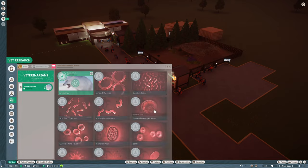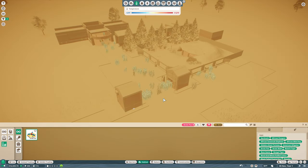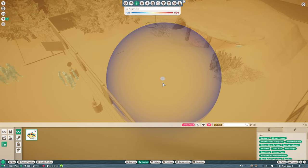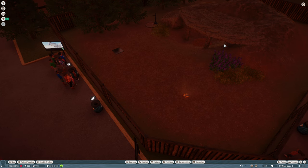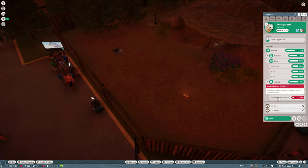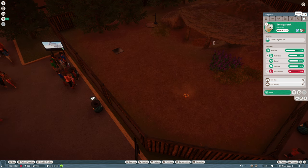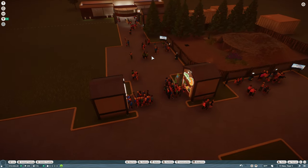Vet research is complete. She can continue. We unlock a sprinkler — put that over there and they can have a little bit of fun. They now have a tiny bit of toy enrichment, they're happy, which means they'll probably reproduce. Let's start thinking about our second habitat.